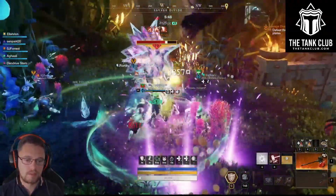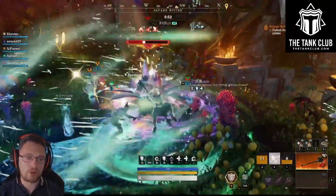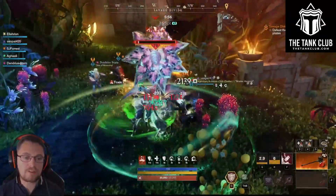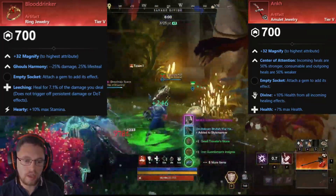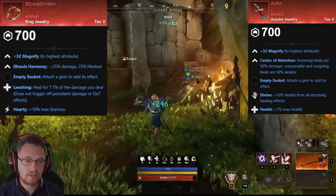The Lost Stopwatch does also have 100% stun duration, which could be useful for add pulls so you can maintain crowd control of enemies for longer, but comparably you have other jewellery artifacts such as the Blood Drinker or the Ankh, which in my opinion are much superior to the Lost Stopwatch for a tank.